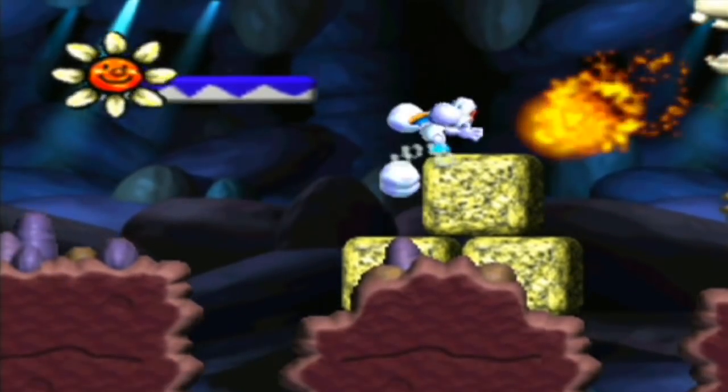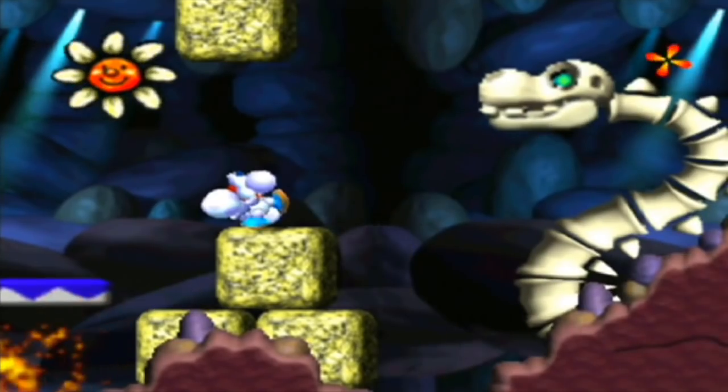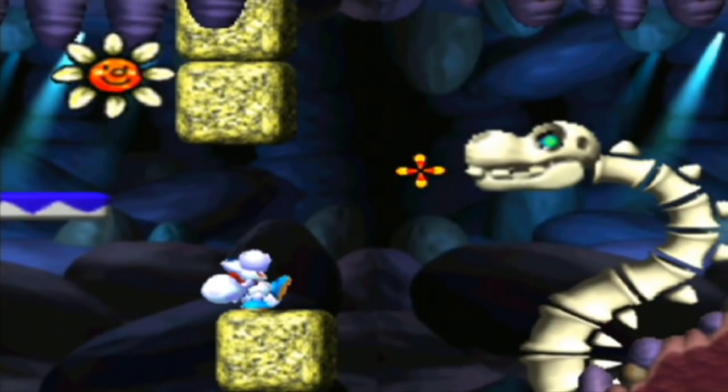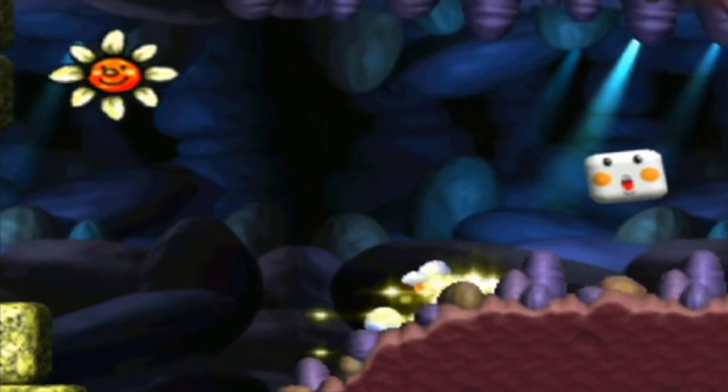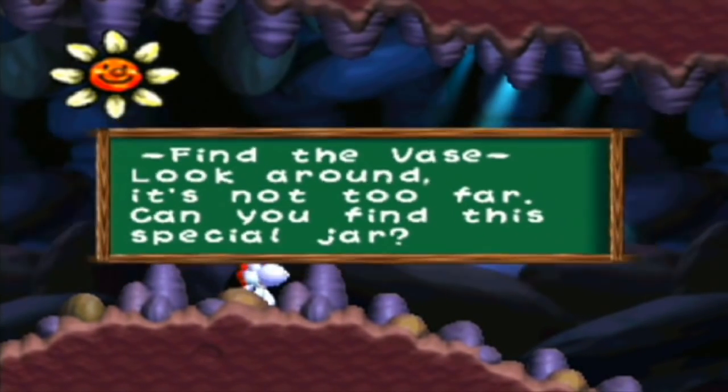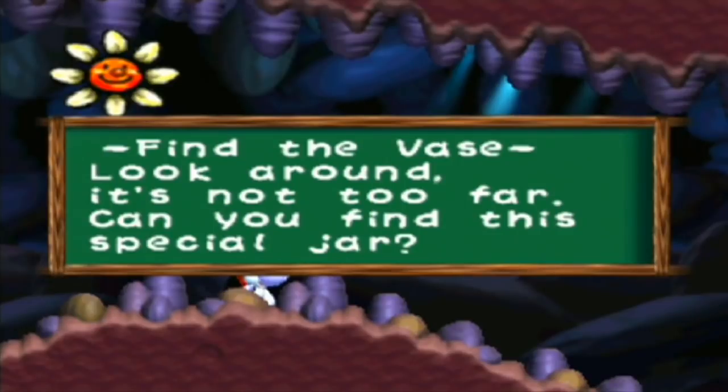Let's see here. Nothing special, and only one way through. Watch out for the fire — the Bone Dragons do breathe fire after all. And as you just saw, it only takes two eggs to kill them with eggs. Find a way, look around, it's not too far — can you find its special yard?